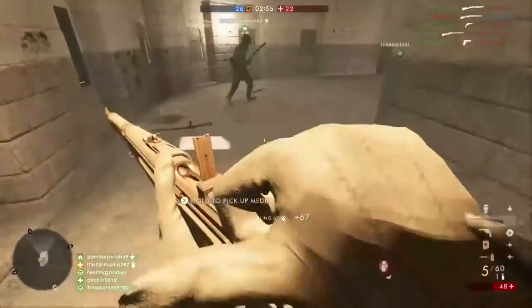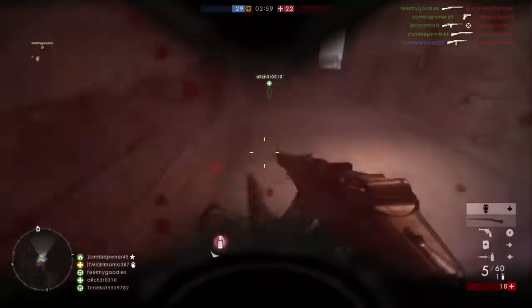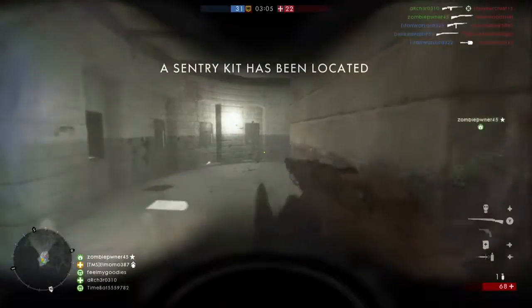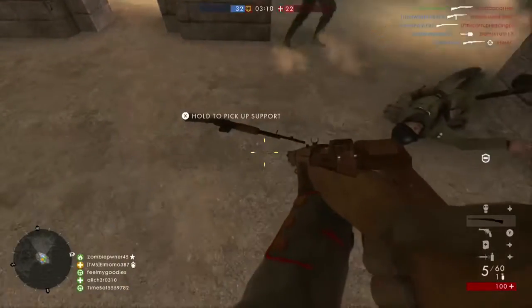The Selbstlader 1906 sniper variant in Battlefield 1 is unlocked by obtaining 300 kills with the factory variant and performing 25 kills with rifle grenades. This variant features a high-power scope and a bipod.